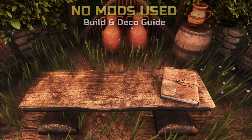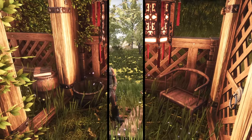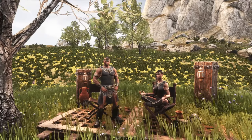We do have a few mods on the server for our own convenience, like Pippi and Building Shortcut Bar, but nothing that affects what we create. What better backdrop than the lush green highlands for our build examples? Let's get started!